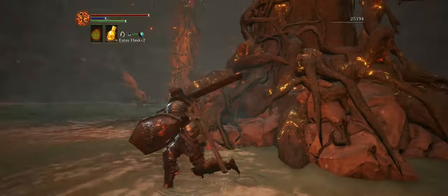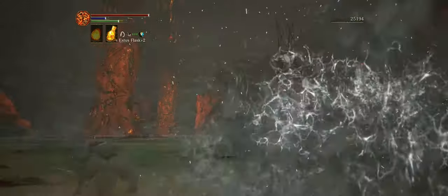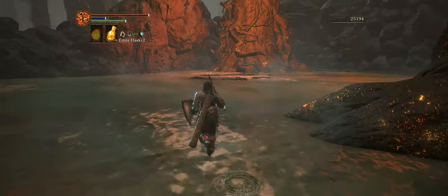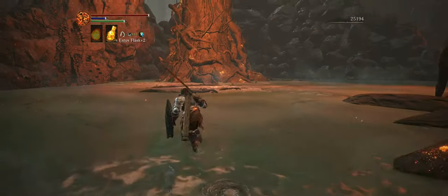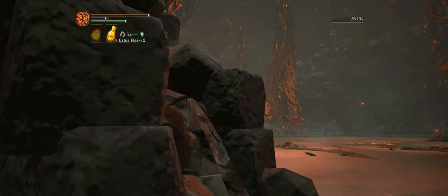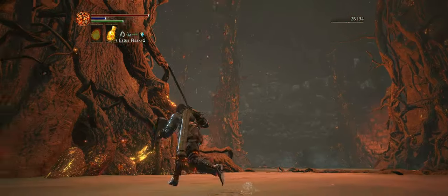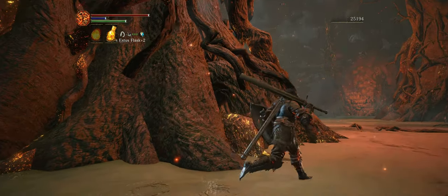Now we're going to go over here to the left. Off in the distance there, you'll notice an area that has some brick ruins, and we're going to head over there baiting the attack from the turret. As soon as that turret hits those ruins it's going to shatter them and expose an item beneath them. This item is pretty important if you want to 100% the game, because it's a ring and you need to have unlocked all of the rings in order to qualify for that achievement.